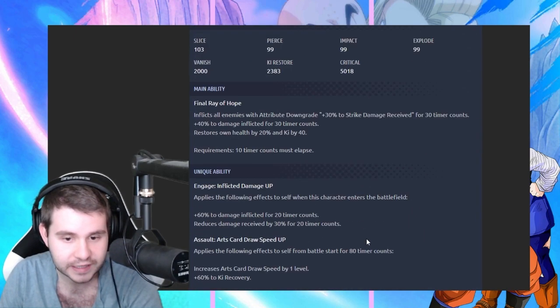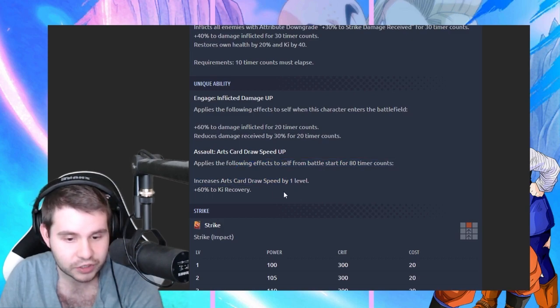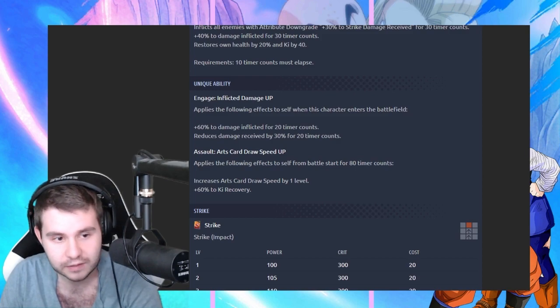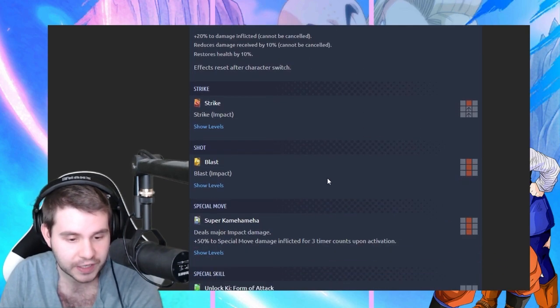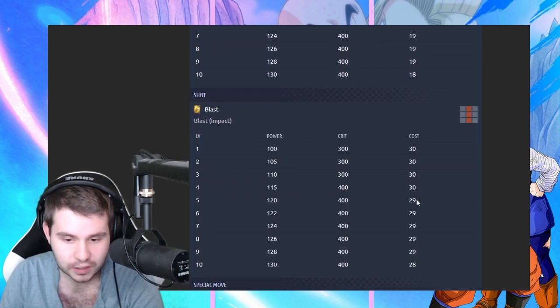That pretty much confirms that this is cancelable on the other unit, which kind of sucks, but it is what it is. Not much that you can do about it. Let's take a look at the strike levels — 19, 29.